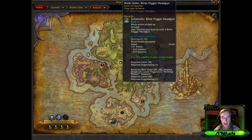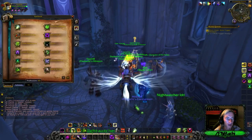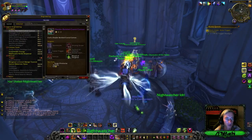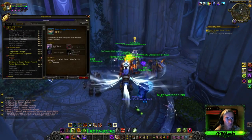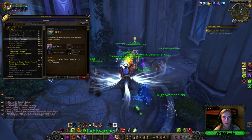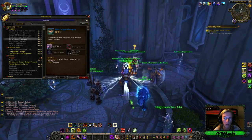Work Order: Blink Trigger Headgun. It's a work order for engineers and I'll go ahead and show you what you need to be crafting in order to get this. So when you go into your profession book, the Blink Trigger Headgun — I have it at rank 2, which gives me the ability to go ahead and grab the rank 3 world quest.